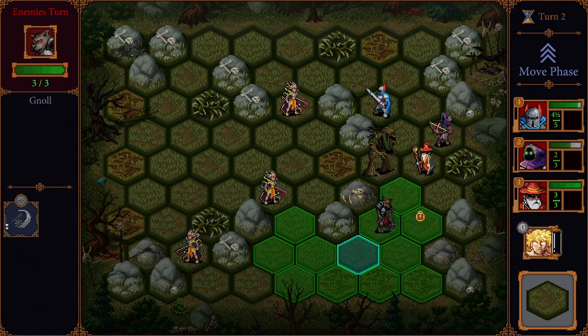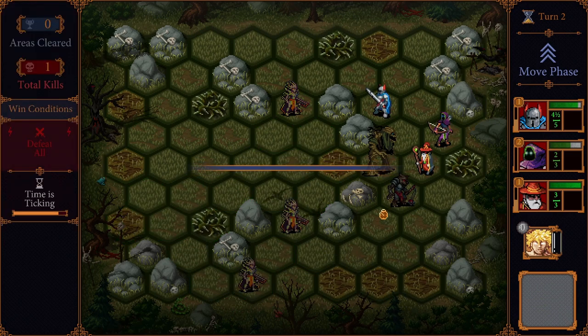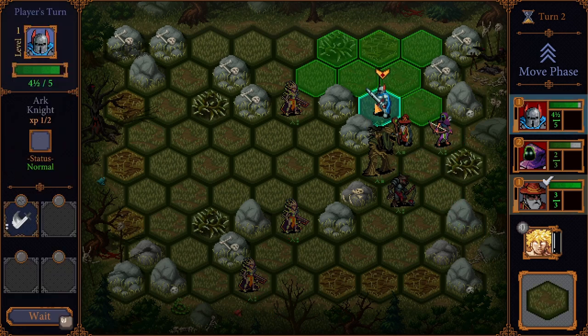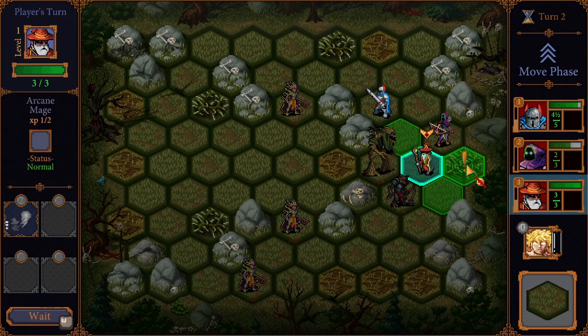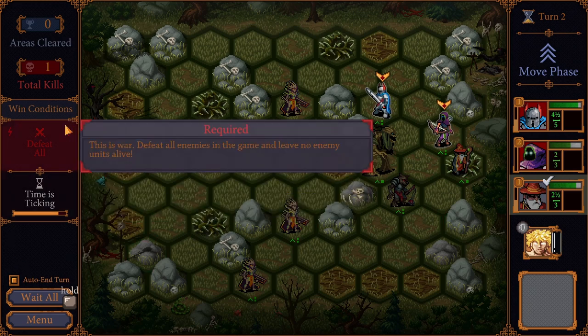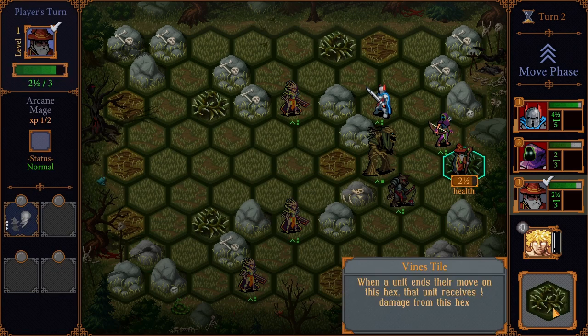We did take some damage — not liking what's going on. Let's move our mage. The mage has very slow movement. I wish I could undo that. Actually I can undo that. The mage is in a really bad position so I'm going to move them over here. Why are they taking damage? When a unit ends their move on this hex, that unit receives half damage from this hex.